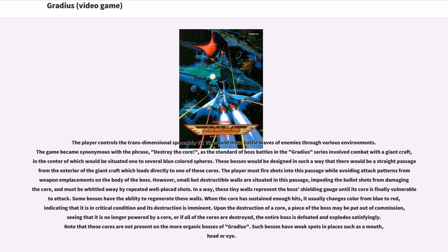The game became synonymous with the phrase 'destroy the core,' as the standard of boss battles in the Gradius series involved combat with a giant craft, in the center of which would be situated one to several blue-colored spheres. These bosses would be designed so that there would be a straight passage from the exterior of the giant craft leading directly to one of these cores. The player must fire shots into this passage while avoiding attack patterns from weapon emplacements on the body of the boss. However, small but destructible walls are situated in this passage, impeding bullets from damaging the core.